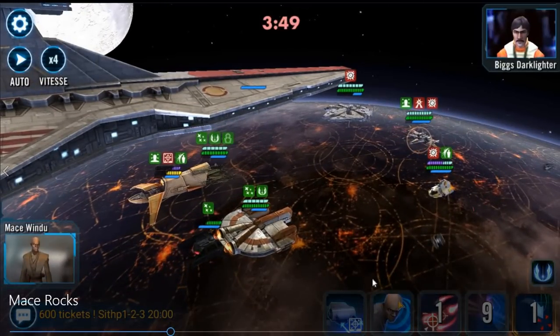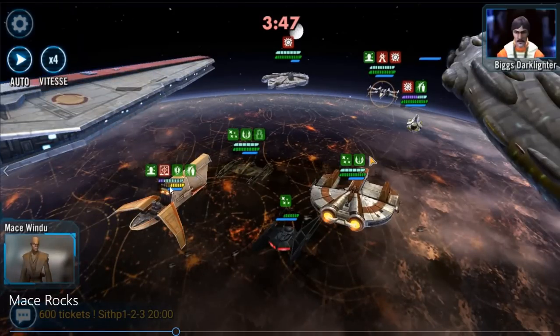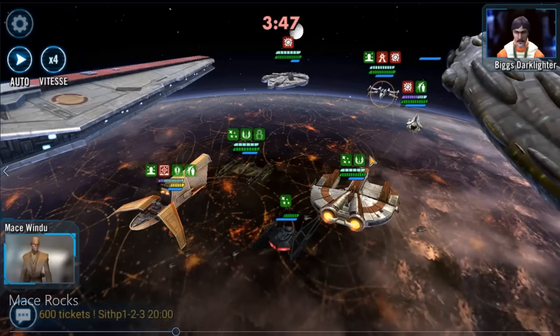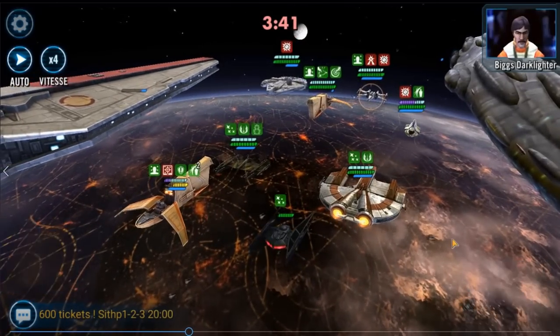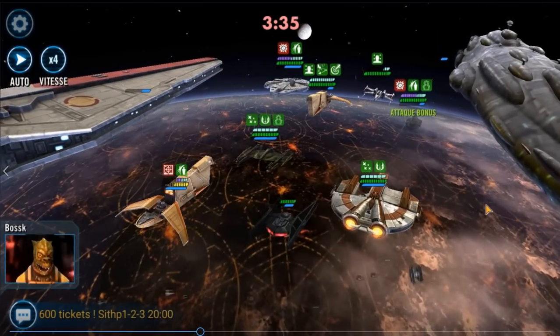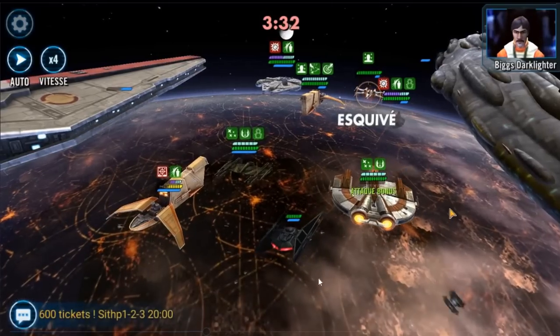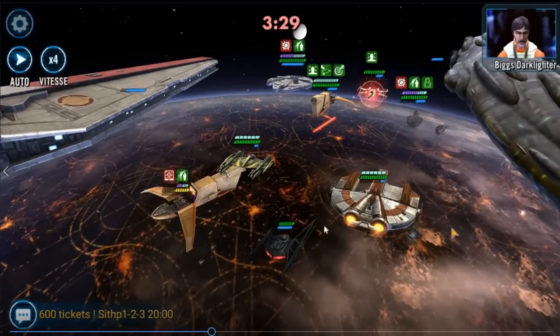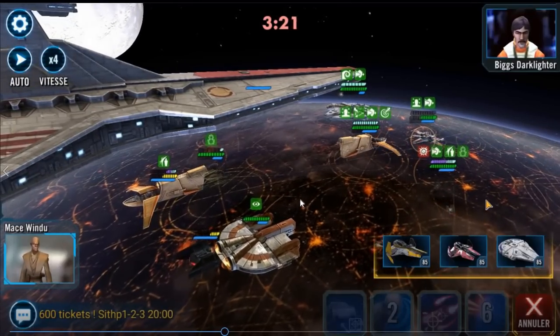Mace is really good at something else — making Houndstooth a freaking huge tank. Just look at this. Now you have to clean that up again if you want to make Houndstooth fall. Houndstooth and Mace are really, really good together, so you just need the rest of the team to be able to take down Rebels. Now I'll just keep working on Biggs. You just want to have Ebon Hawk keep using basic to get that turn meter into your team, especially if your ships are undergeared and you have bad pilots.